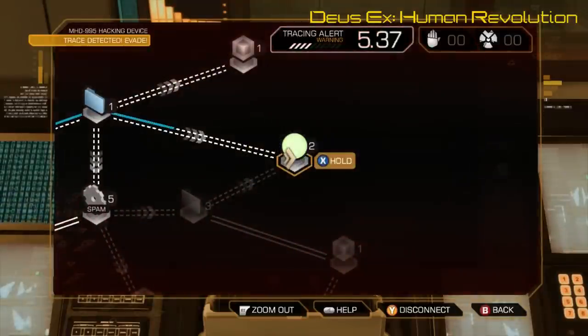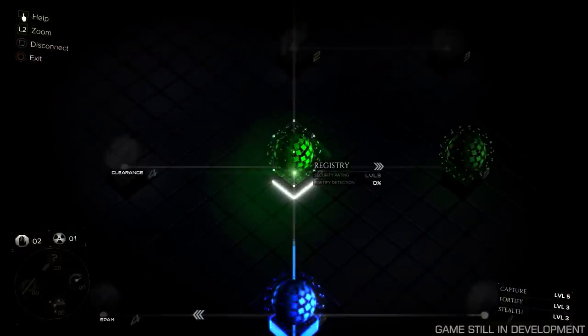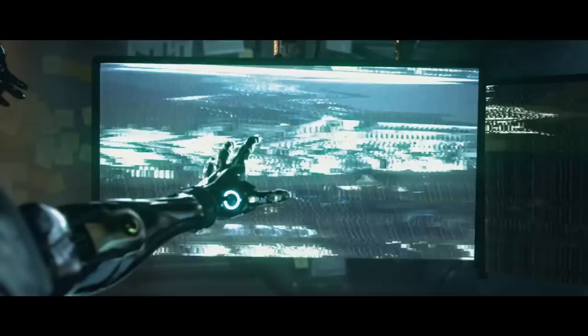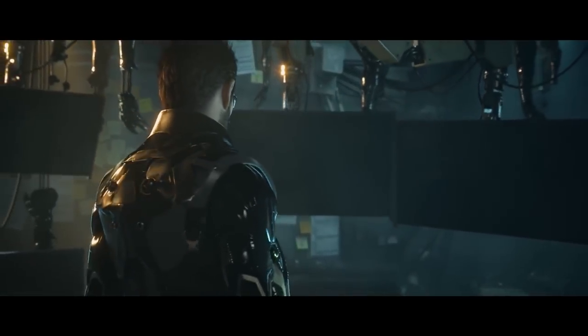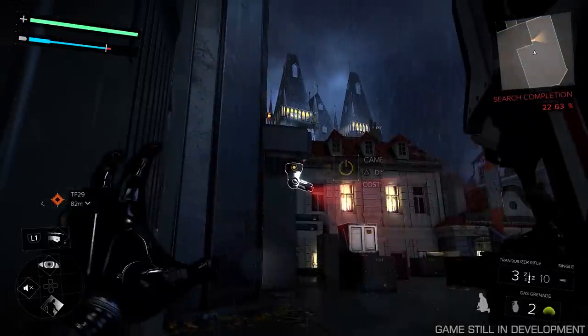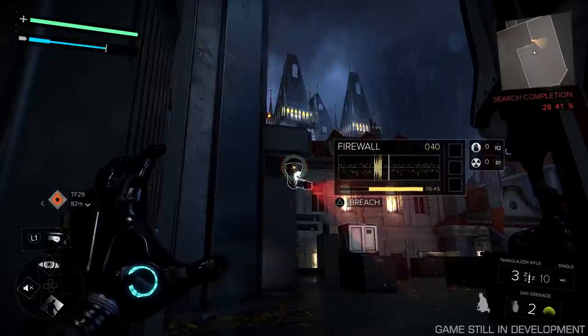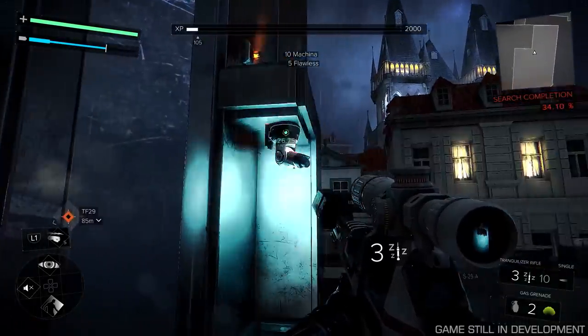The main hacking minigame in Mankind Divided is much the same as in Human Revolution, but as you can see, it looks a lot prettier. The big change to hacking is the addition of remote hackability. Target something hackable, play a kind of golf swing minigame and you can do anything from turning off a TV to move a guy out of position, to deactivating a laser grid, to temporarily disabling a security camera so you can stack those unconscious guards like Jenga blocks, Adam, you weirdo.